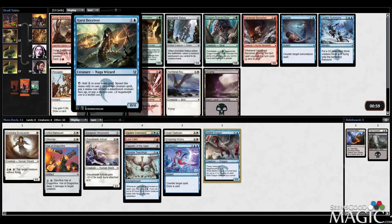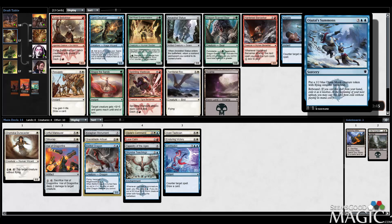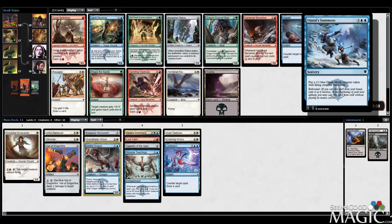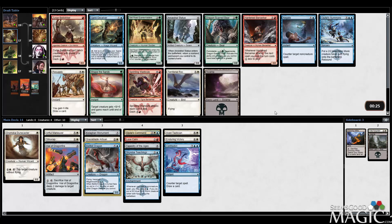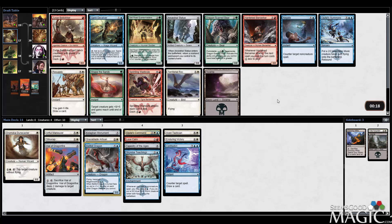Now we have Carse Deceiver, which I guess ramps well for us for our Belltoll Dragon. Maybe I'll just place him in the Morph slot, because he is technically a Morph. Negate is going to be good, I think. Ojitai Summons seems okay - not amazing, but you do end up getting 4 power 4 toughness total Flying, though it takes a couple turns. Might just be the best card anyway. Otherwise Carse Deceiver blocks well. I'm going to go with the Summons - give this a try and see what I think of it.